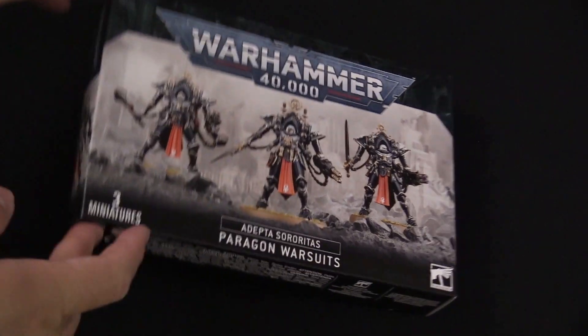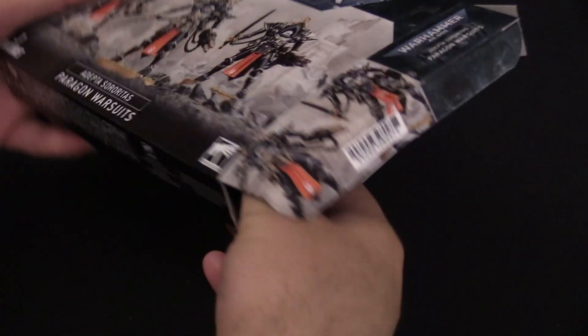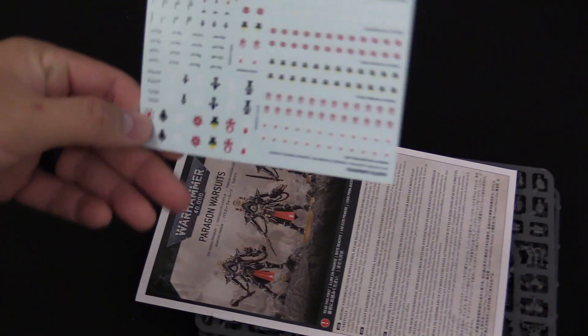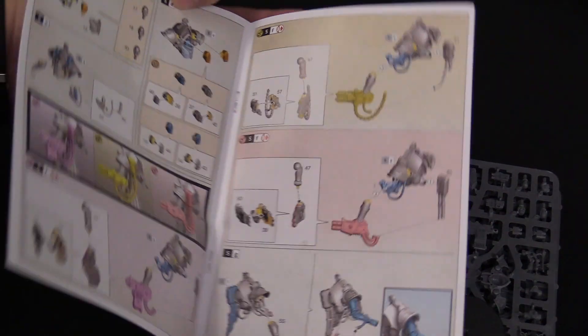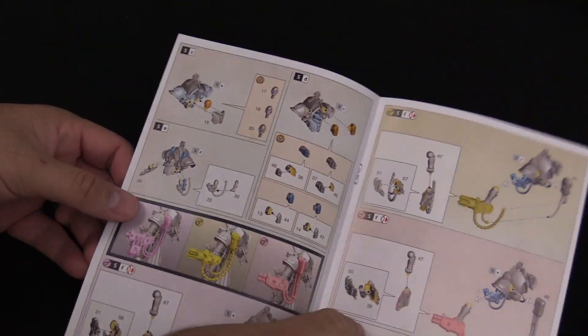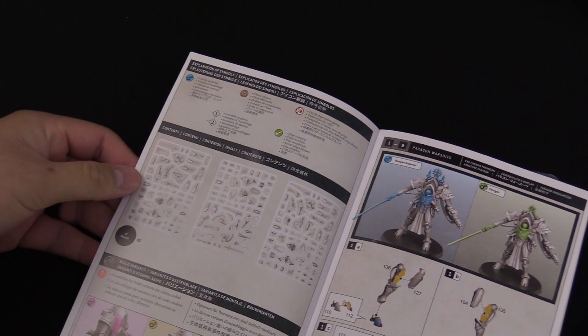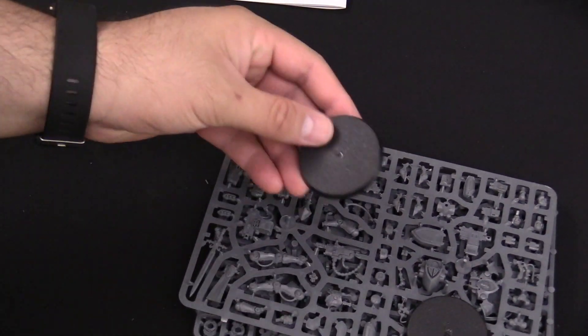Next up is a unit a lot of folks are curious about — the new Paragon Warsuits. You get three in a box. Looking at the back, they come with various weapon options for both close combat and ranged. Inside: a water slide transfer sheet — always handy — plus instructions. Weapon options include heavy bolter, flamer, heavy flamer, and multi-melta, so there are plenty of ways to load up your Paragon Warsuits.